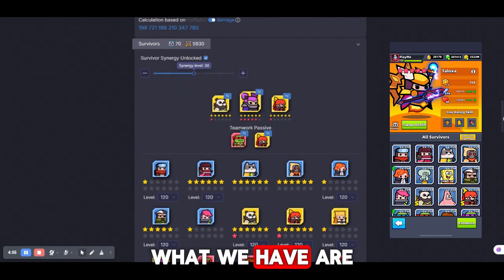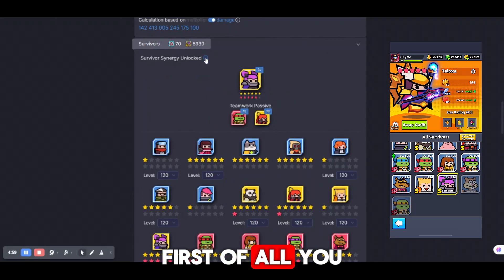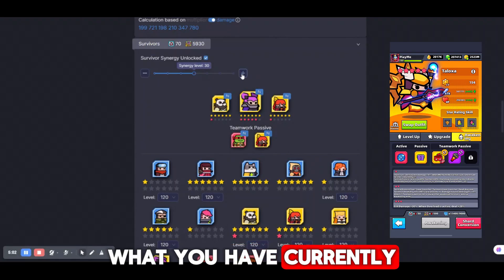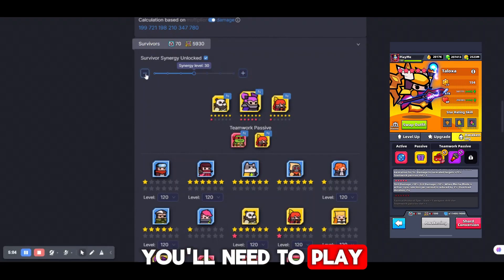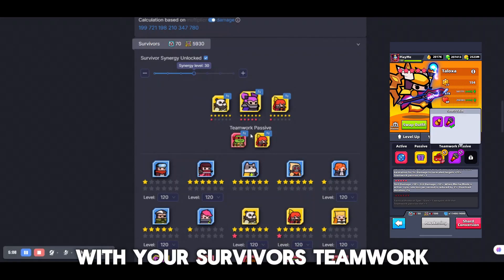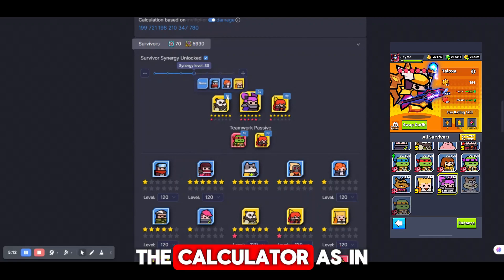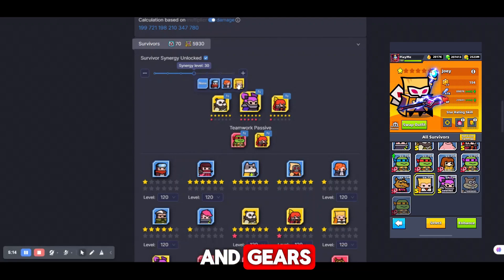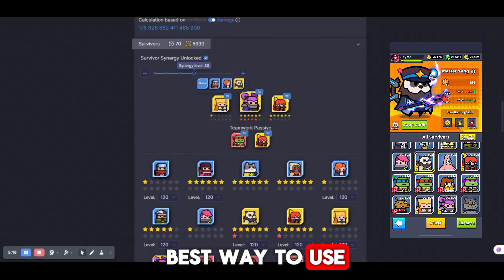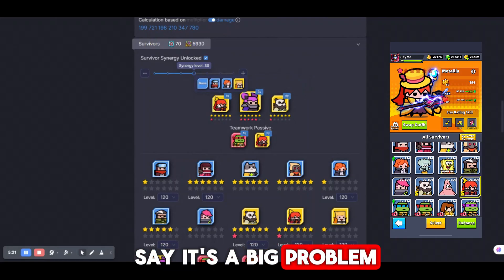The next section covers survivors and survivor synergy. First you need to choose what survivors you currently use. Then you can play with survivor synergy — if you have it — along with your survivors' teamwork passives and so on. Unfortunately, the calculator doesn't show you the best way to use cores and shards for survivors, but for that we have guides, so it's not a big problem.